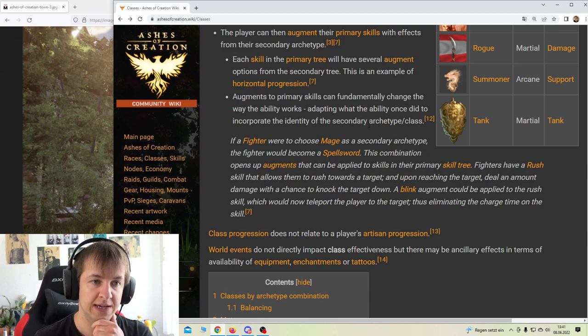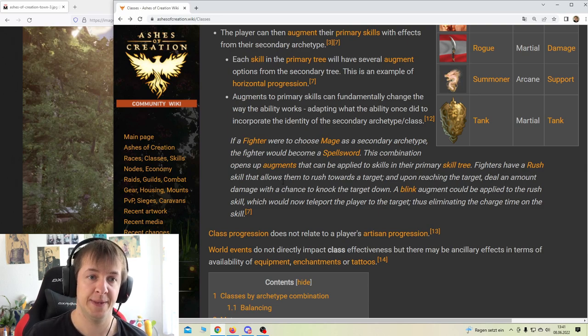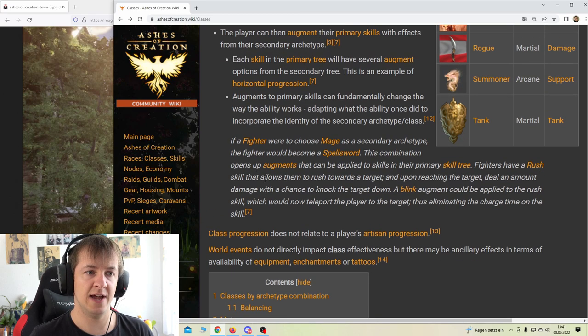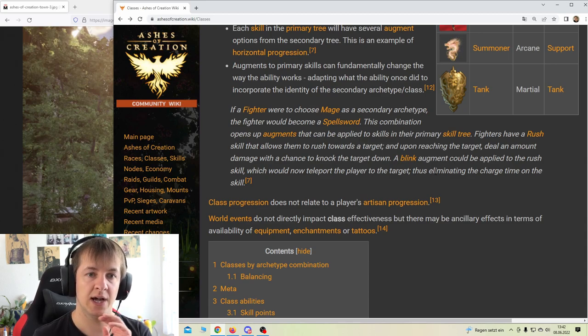I love spell swords - I think they are so fun. That's what I like about the Death Knight in World of Warcraft because it does feel a bit like a spell class. This combination opens up augments that can be applied to skills in the primary skill tree. For example, fighters have a skill that lets them rush towards a target and deal damage with a chance to knock them down. A blink augment could be applied to that skill, which would now teleport the player to the target, eliminating the charge time.